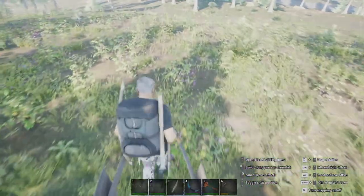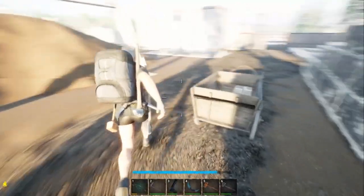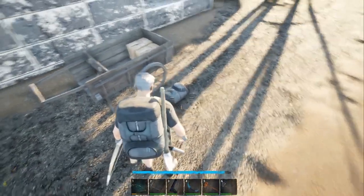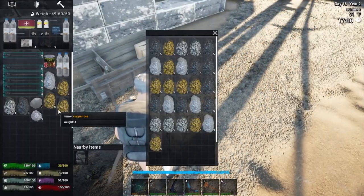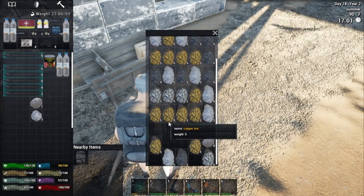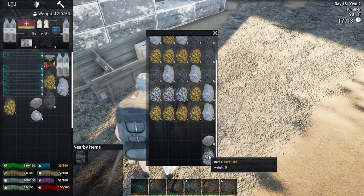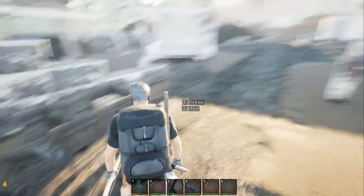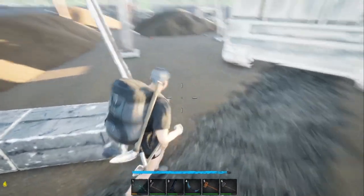The first place you're going to want to go is the quarry. It's a big brown square on the map, southwest near a merchant — you can't miss it. When you're there, you're going to find ores of all kinds: stone, clay, silver, and aluminum, just scattered on the ground, easy to pick up. Ore is also going to be located in the boxes in the central building.